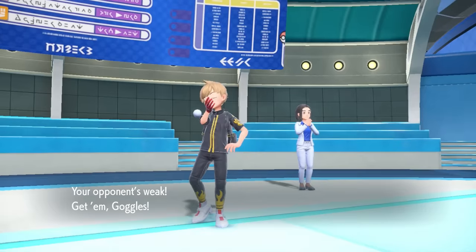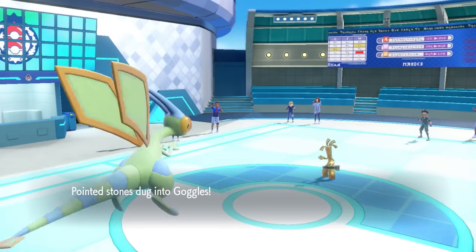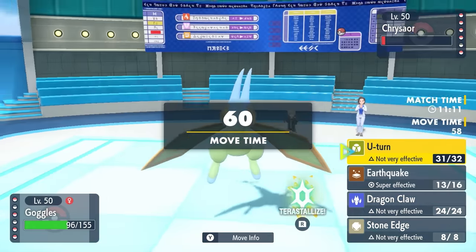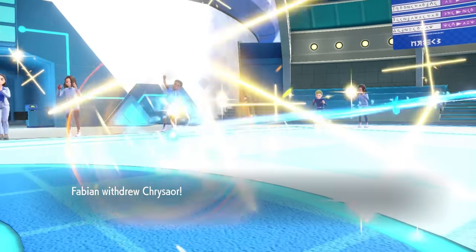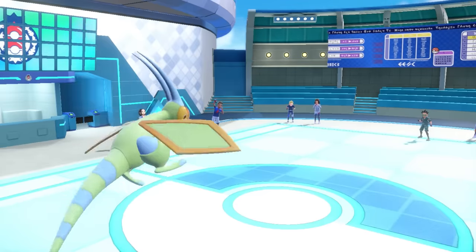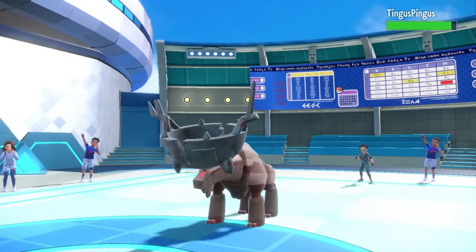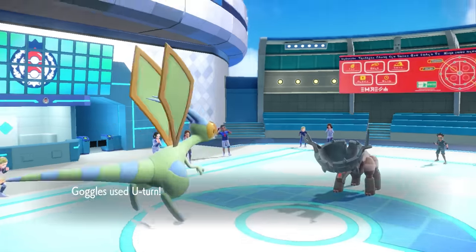The only thing I can really do here is go into Flygon — we're both Choice Scarf, but I'm much faster, so I know I can take care of this thing. I also know they know how important this Gholdengo is, so instead of going for the obvious Earthquake to take care of it, I just U-turn to grab some momentum. They do switch, deciding to bring in the Ting-Lu once again. Ting-Lu's out here just soaking up U-turns all day with his big forehead, but that does some meaningful chip.